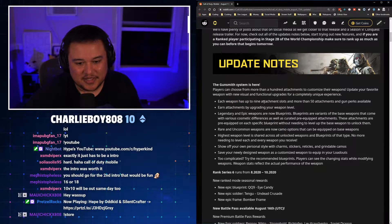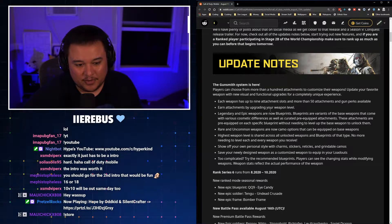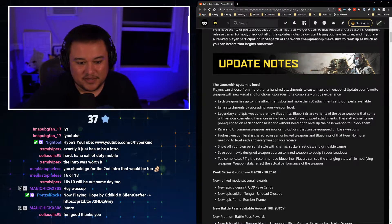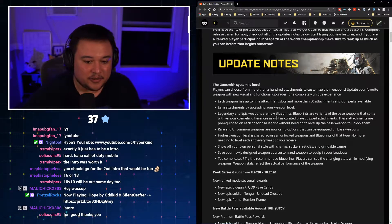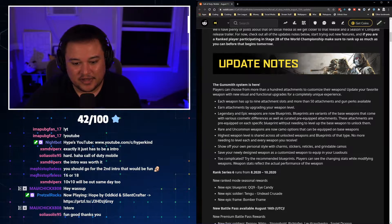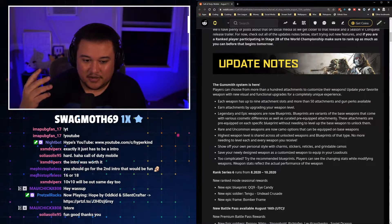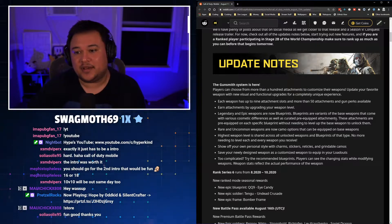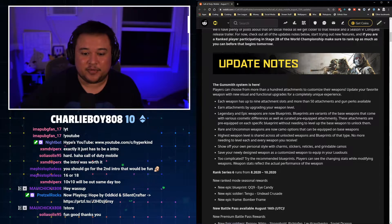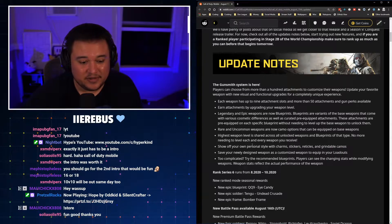Each weapon has up to nine attachment slots and more than 50 attachments and gun perks available. Earn attachments by upgrading your weapon level. Legendary and epic weapons are now blueprints — variants of the base weapons that come with various cosmetic differences as well as curated pre-equipped attachments. These attachments are pre-equipped without needing to level up the base weapon. If you've played Modern Warfare, it pretty much pre-customizes the weapon for you.